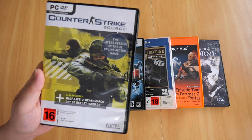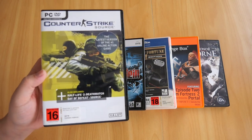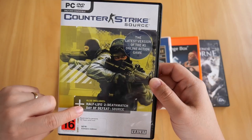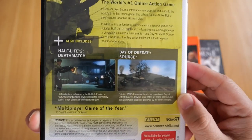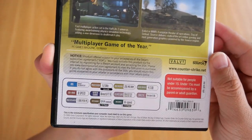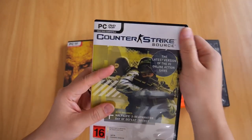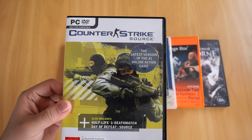Finally, the last game in this video: Counter-Strike Source. There's not much to talk about this game other than the CD contains Counter-Strike Source and also includes Half-Life 2 Deathmatch and Day of Defeat Source. The case has two screenshots - one for Half-Life 2 Deathmatch and the other for Day of Defeat Source, plus the system requirements. Inside it's just the quick reference card and the DVD. So if you're wondering what Counter-Strike looks like outside of Steam, this is it.